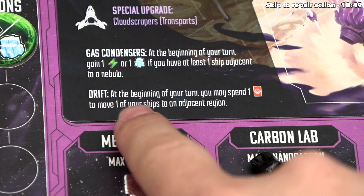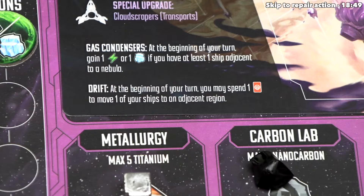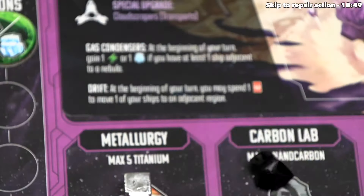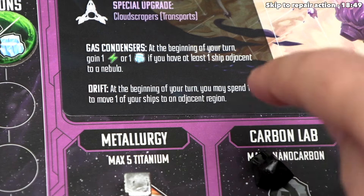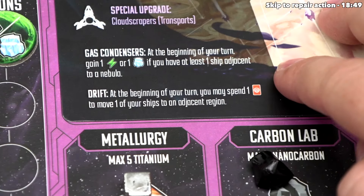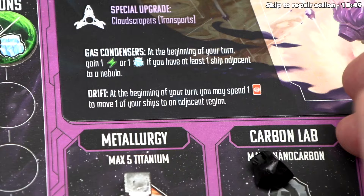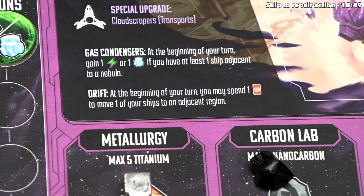Considering we can only hold at most five ice but can hold ten energy, I think energy is what we want to take. There is another effect we can activate right now called drift. It says at the beginning of our turn we could spend one of our tactics cards to move one of our ships onto an adjacent region. We would not activate any actions on that spot, but it would change our range options. I don't think we want to do this right now, so let's move on with our turn.